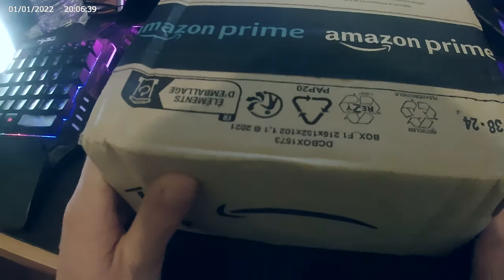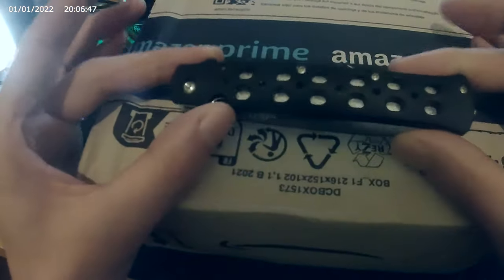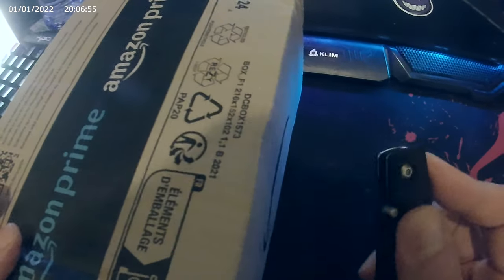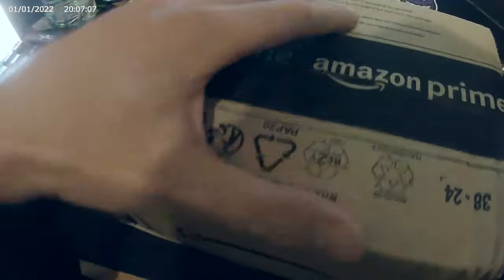Welcome back to another unboxing. Today we have this — the secret box. What is inside the secret box? Who will help us know what's inside? Our friend here — do you remember it? You love it. This is our friend Wesley. And now our friend Wesley will cut directly into this secret box, and we will know what is inside.